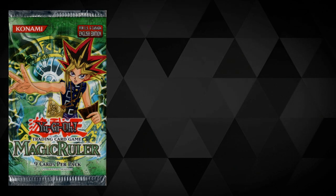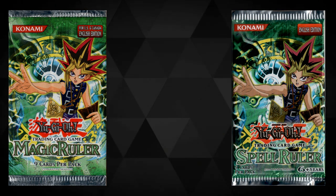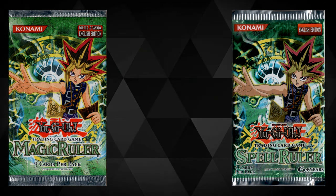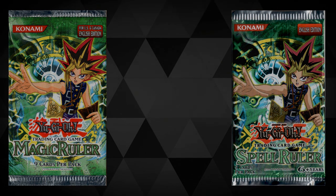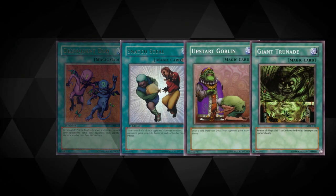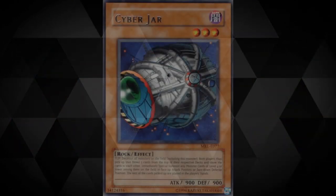We start off today by talking about Magic Ruler, or Spell Ruler as it was later known. This is a set that really does fly under the radar when you hear people talking about impactful sets, but this set had so many insane cards printed — power spells that are still rightfully hinted on the list in some way. The set had a number of wild cards, including the likes of Forceful Sentry, Delinquent Duo, Snatch Steal, Upstart Goblin, Giant Trunade, Mystical Space Typhoon, Painful Choice, and the hilarious Cyber Jar.